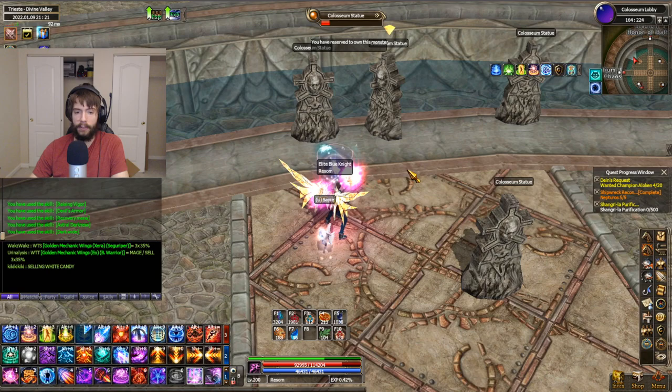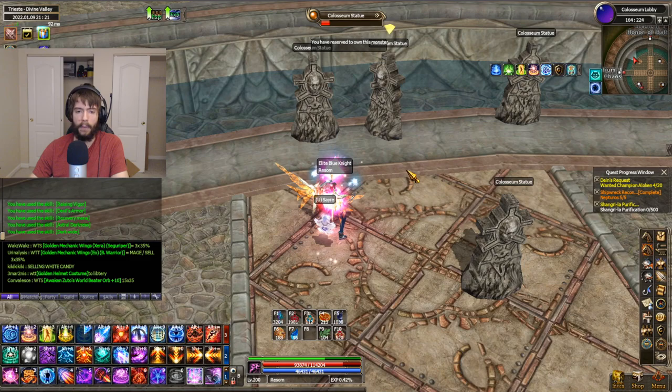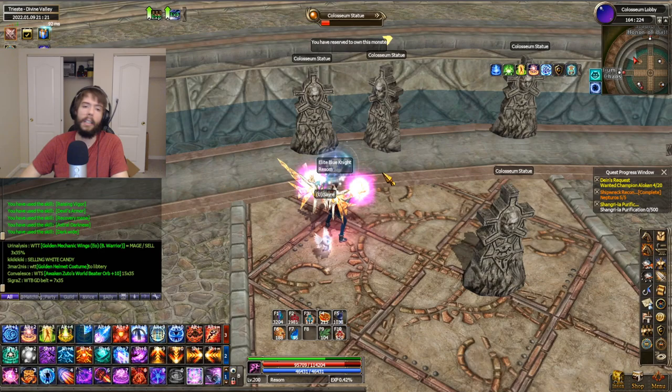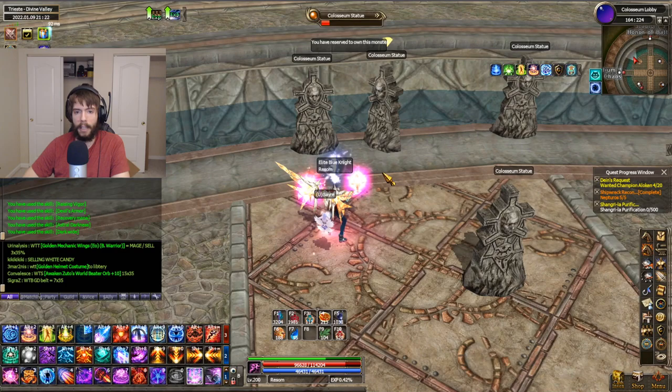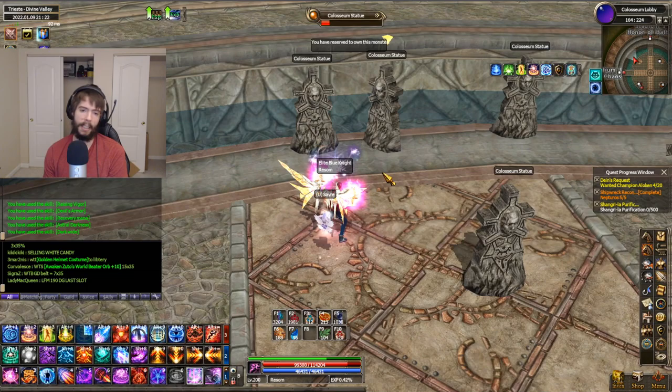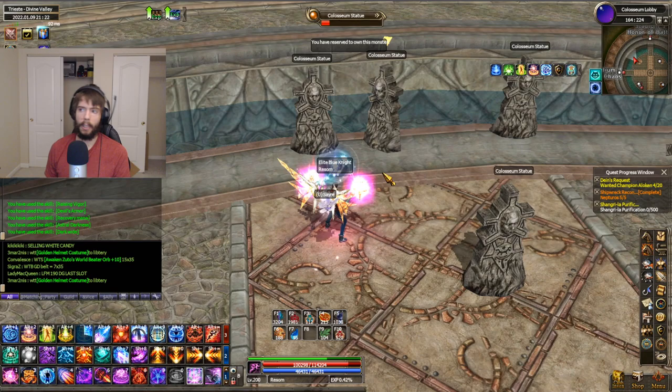For farming Grandmeister skill books, there's a quest in Shangri-La, you can get them from a random box, or they have a decent drop rate in the Quinn's dungeon around level 190-195. However, I don't think I can solo that dungeon and it's not very active. Most likely I'll just save up graces and dill and buy Astral Darkness slash GM books as they're available, hoping to get it to level 10 eventually.